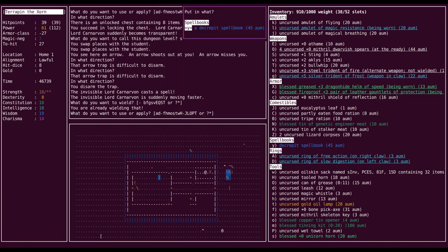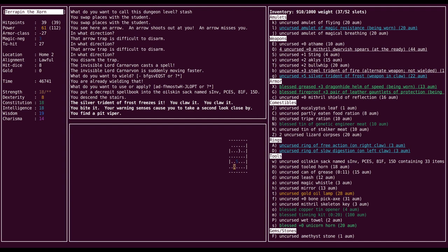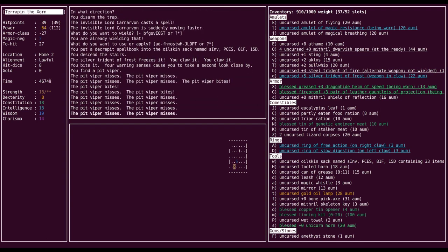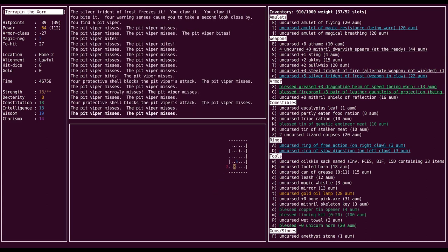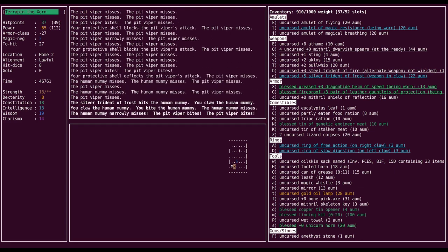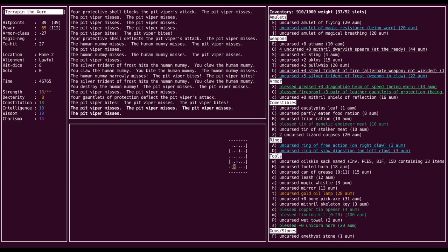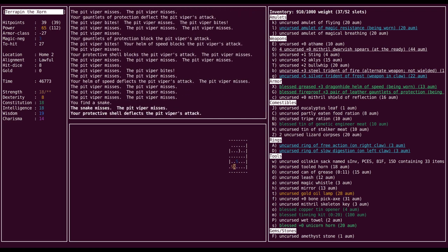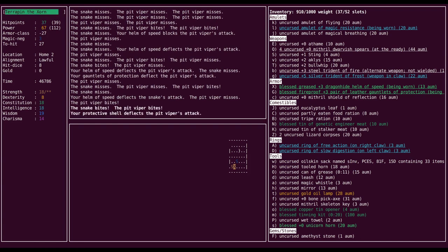Everything wielding is good. What is this? Pit viper. Actually, let's just let it kill us — I'm tired of being a Zorn. Wow, it's really terrible at killing us. I'm sure the mummy would be fine too. It can take max hit points, but probably just for my polyform so it doesn't matter.